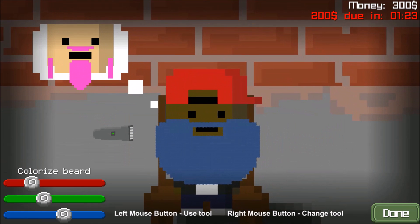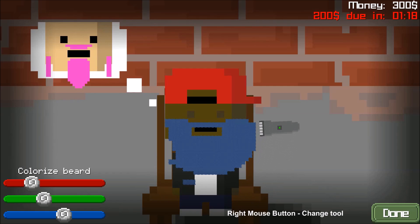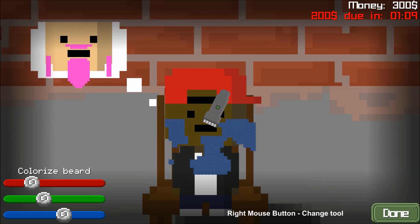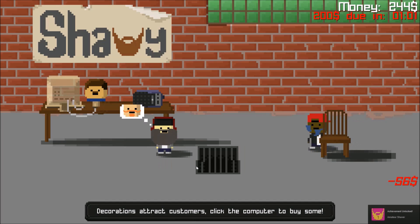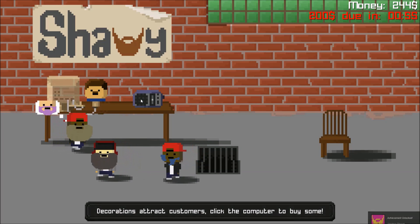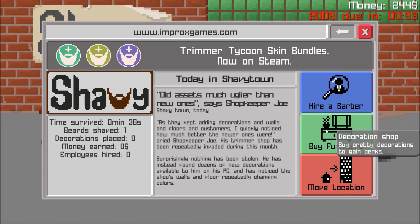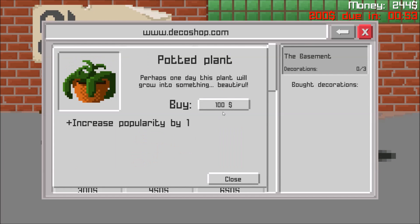Click on a customer to groom his beard. Ooh, that's cool. Decorations attract customers - click the computer to buy some. Okay, I guess I'm gonna buy furniture. Small table - I don't have enough money for that. Pot and plant - buy.